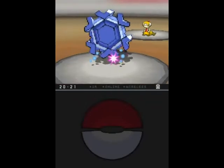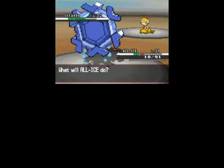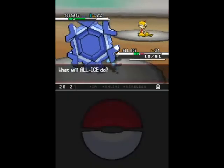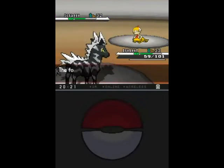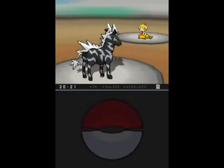If they'd used High Jump Kick, I would've been gone. Cryogonal has some pretty bad physical defense — I've stressed it a lot before, but I should say it again. Terrible, terrible, TERRIBLE physical defense. Seriously.